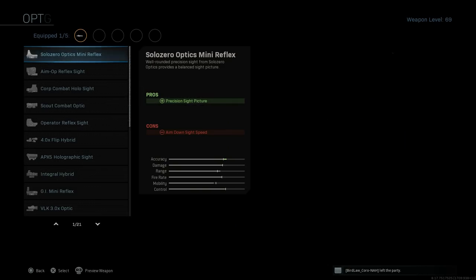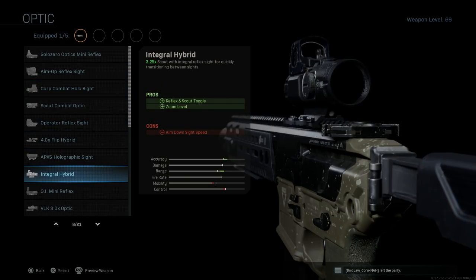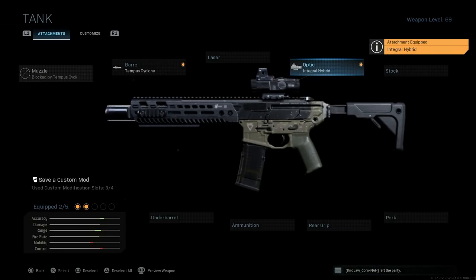For this build we're going to skip the laser, and for the optic I'm going to use the Leupold Integral Hybrid. This gives us a reflex and scout toggle at a 3.25–3.5x zoom level with a red dot aperture mounted on top — that's a Leupold Hammer sight in real life. The con is ADS speed, but again we're going to make up for that elsewhere.